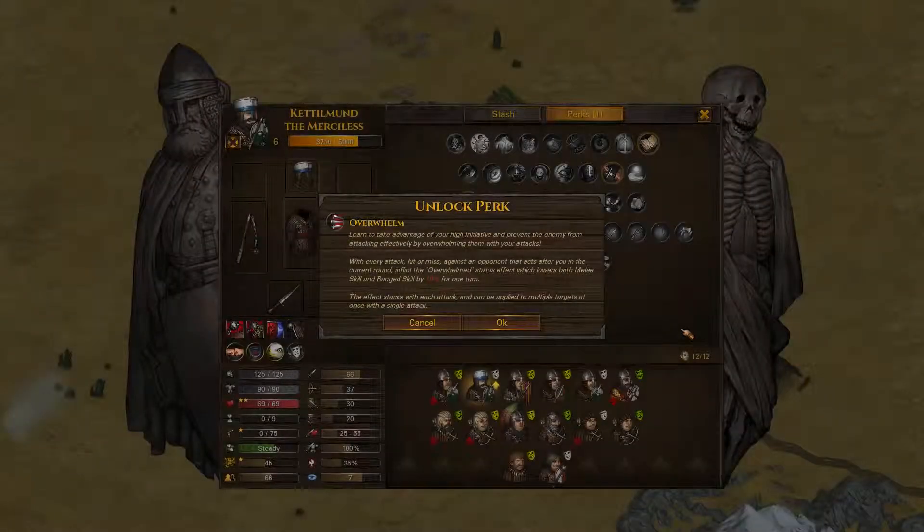We also have Kettleman — I've gone for Overwhelm with him. There was a couple of other perks I wouldn't mind: Colossus, Recovery, or even Gifted. But actually Overwhelm is fairly powerful. When he does get his 3 attacks with his dagger, every attack — hit or miss — is going to lower the target's melee and ranged skill by 10%. So if he's attacking 3 times, they're at minus 30 to both of their skills, reducing their effectiveness and their chance to hit us back. This does stack as well, so if we have multiple people with this skill, they can all inflict it on a single target. I'm not sure if it goes all the way to 100% — that would mean they would never be able to hit us. If we do want to farm gear, this is a really good perk to avoid them hitting us back, so we are certainly taking this with Kettleman.